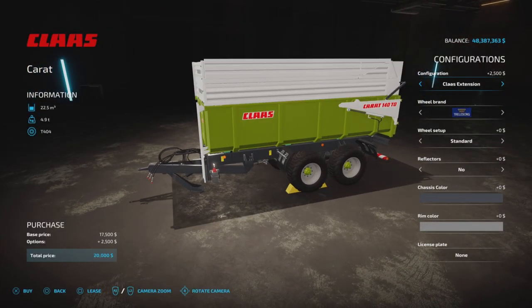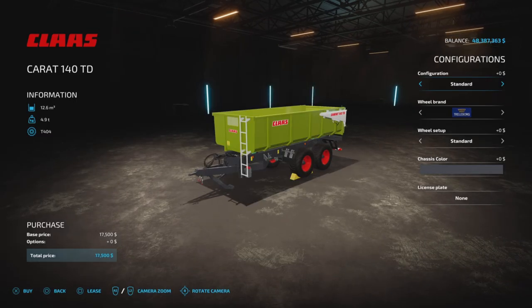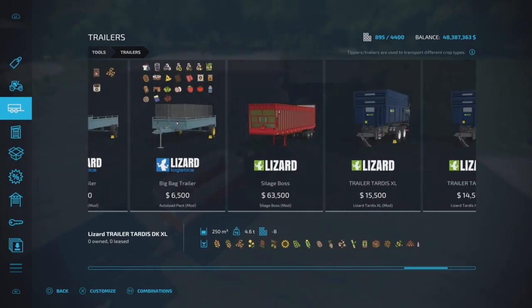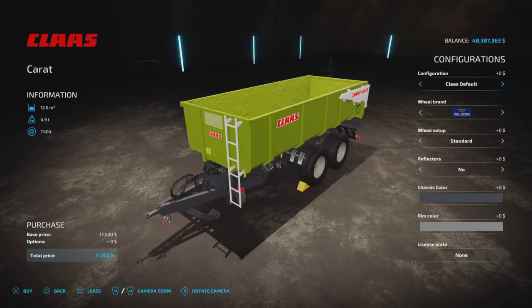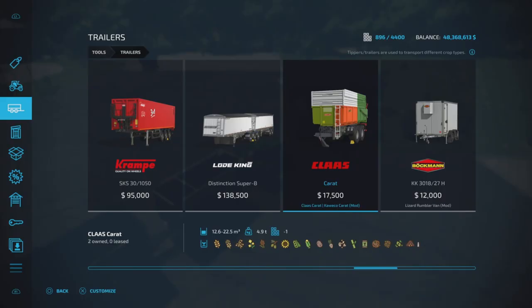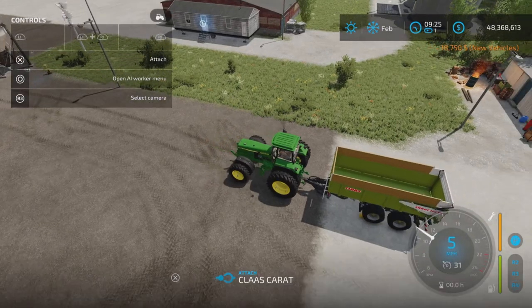Small extension, Class extension use default — I'm really not sure. Oh, I see — it's added the 17,000. Okay, that's where it was; I guess I should have checked that before. So the Class extension small is the added fill size — an interesting addition of a smaller or medium size, an in-between size, which is nice.